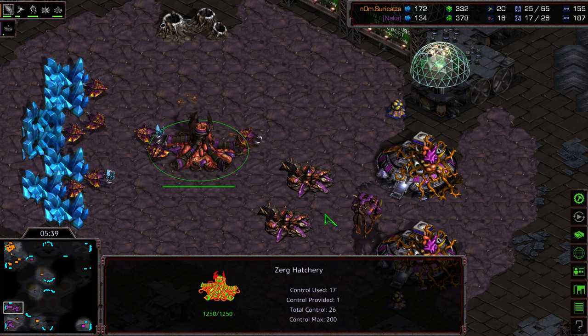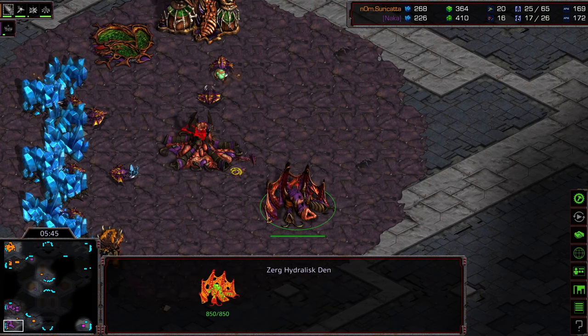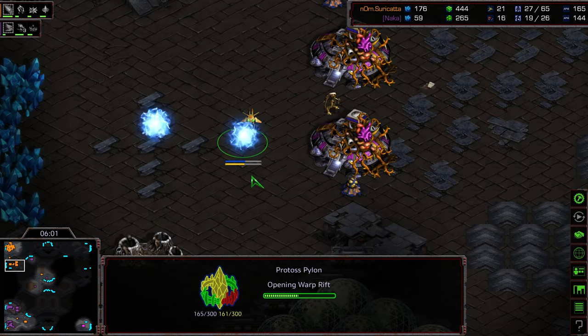Looks like this is going to turn into a potential actual match. We are seeing a Proxy Hatchery from Naka — looks like that's at about 11 o'clock. Pylon warping in, natural expansion warping in as well. Currently probe count leads for Surikata — let's see how long that lasts.